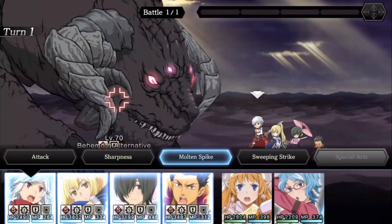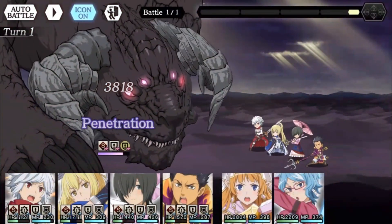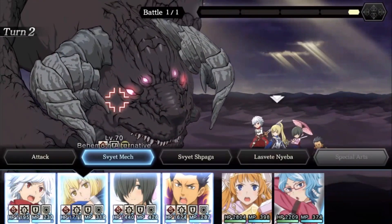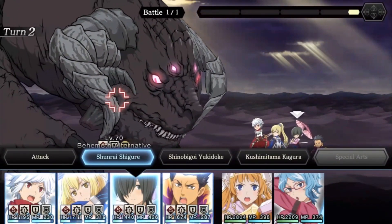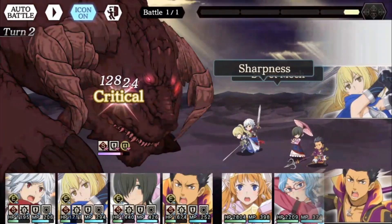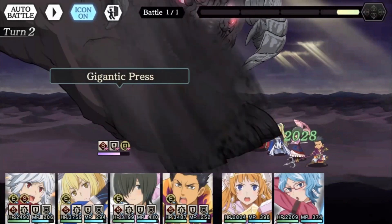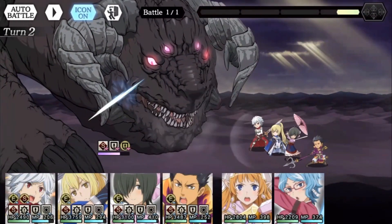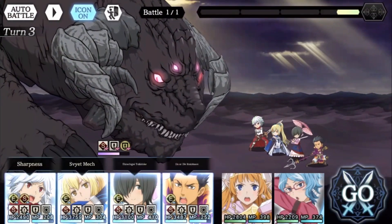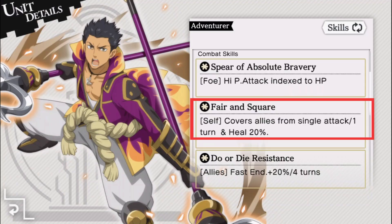Let's go over the Behemoth's attacks. Gravity Break, no matter what difficulty you fight him, will always do 55% of your HP as damage, so make sure to bring a healer and possibly an HP regen assist if you're scared of dying. His Gigantic Horn Attack wipes away all of your buffs, so if you're using some defensive ones, be sure to keep an eye out and refresh them. His Gigantic Press is a single-target physical move, and he can use it multiple times a turn. If you're worried about it, you can use Oka's Cover Skill so it takes the damage for your other party members.